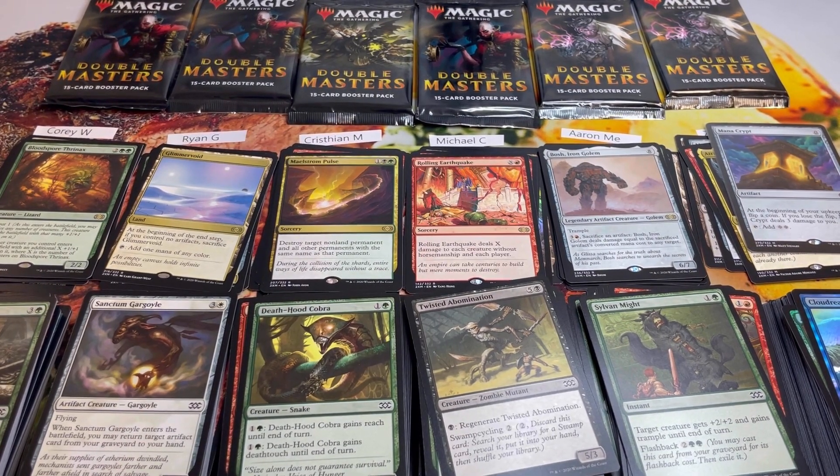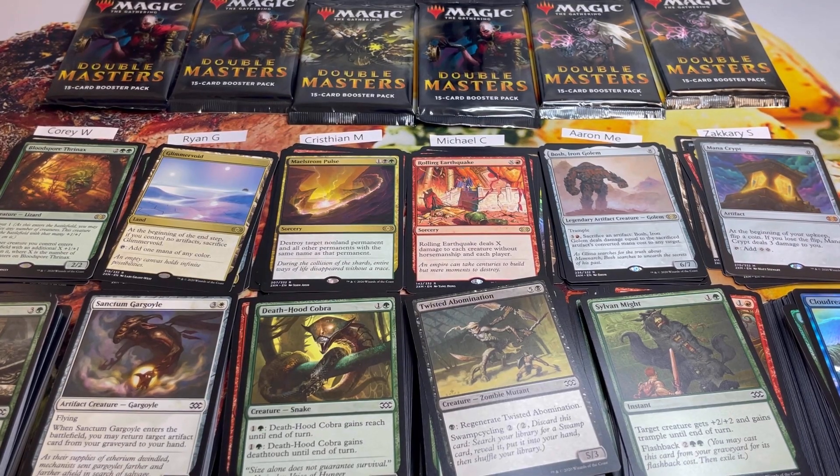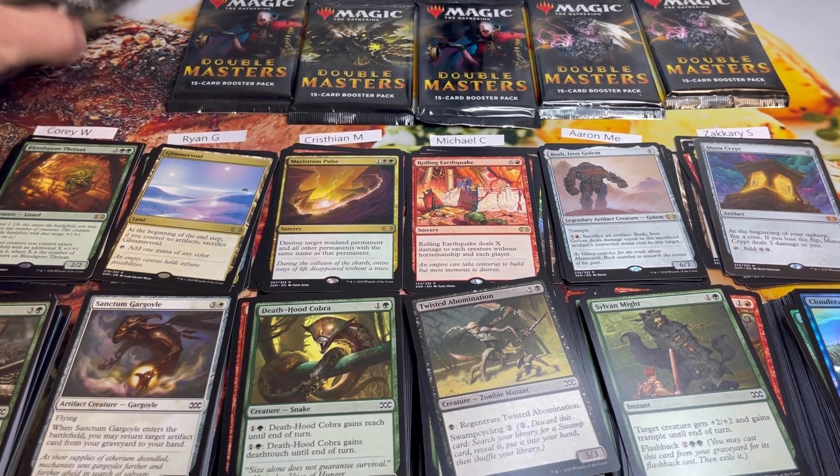Current standings: Cory at 18, Ryan at 22, Christian at 16, Michael at 13, Aaron at 31, and Zachary at 11. Now the last packs. Typically the Mana Crypt and Force of Will run in pairs — can we double up?